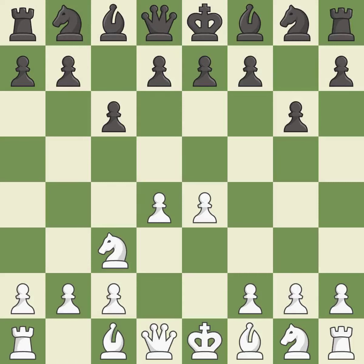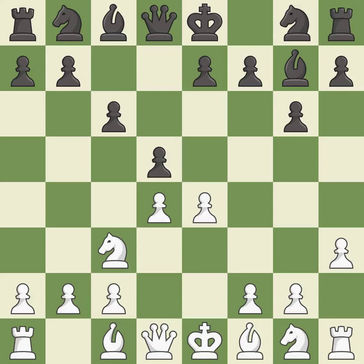This develops a knight off its starting square, getting it into the action. This strikes at the center with a pawn, fighting for space. Bg7 puts the bishop on the long diagonal in a move called a fianchetto. Nf3 develops the knight toward the center, protects the d4 pawn, and controls the e5 and g5 squares.